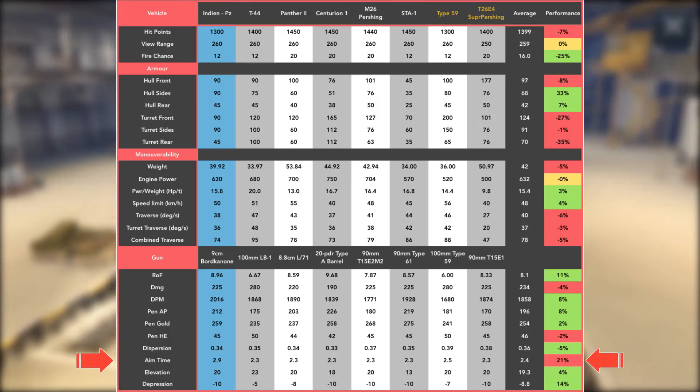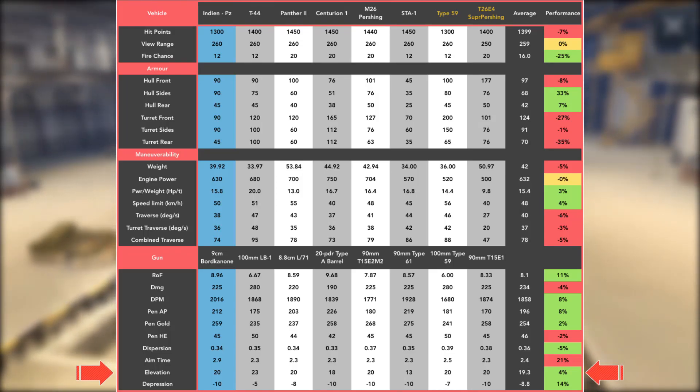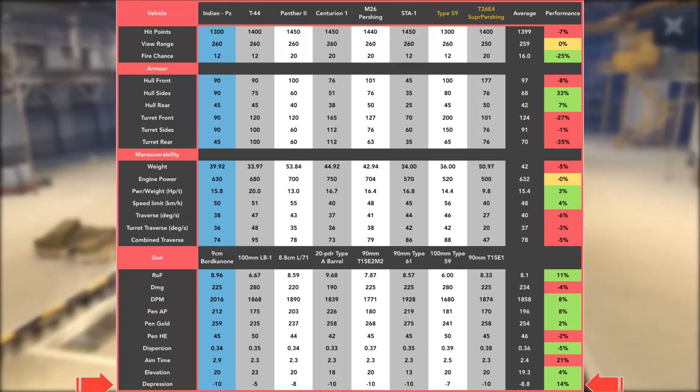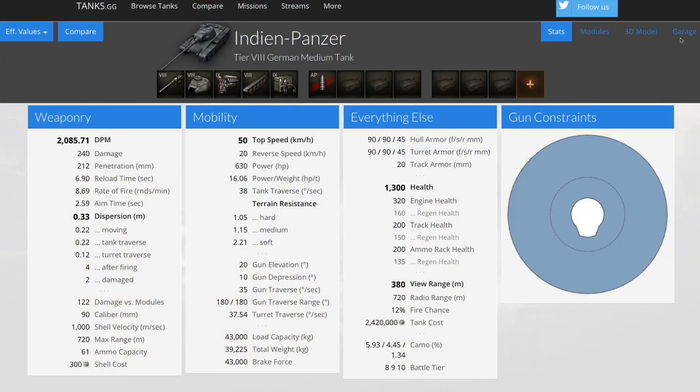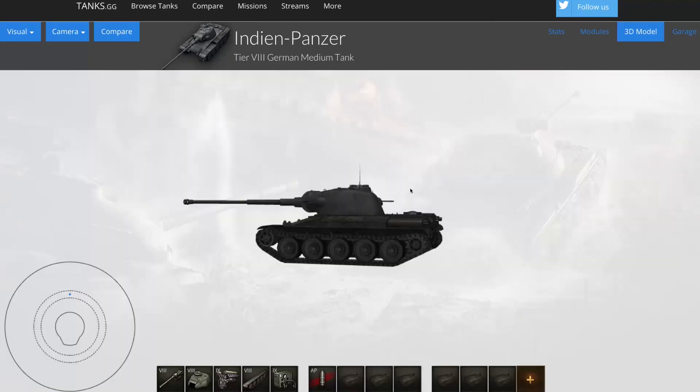You do notice the slow aim time when you are sniping at people. Elevation angles are very good though — 20 degrees elevation and negative 10 degrees gun depression, which is great. Heading over to tanks.gg, the gun depression of 10 degrees extends all the way around the vehicle except for the very back, and even over the rear it's still negative 7 degrees. This is a very good hill-fighting machine — good power-to-weight means you can climb hills, and excellent gun depression means you can get over the hills to fire down on your enemies.